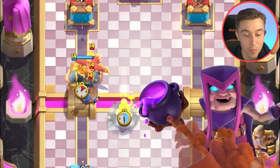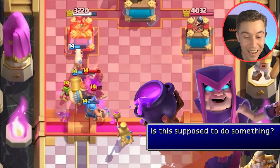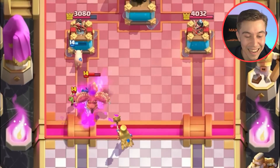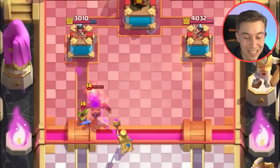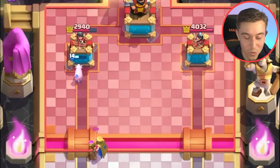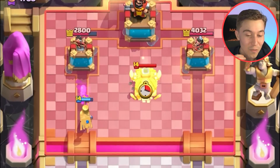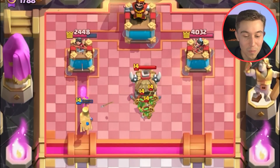So if you have Poison, it doesn't do so well against Mother Witch because it takes so long to kill it. Oh my gosh, how many Piggies am I about to get? No way, dude! We're still keeping the Mother Witch alive — this is such a meme. That's going to be two shots on top of the egg so it doesn't even resurrect. We're forcing out even more Elixir from him. The best thing about this is the fact that we activated King Tower — that's another way of winning against all these Graveyard players.